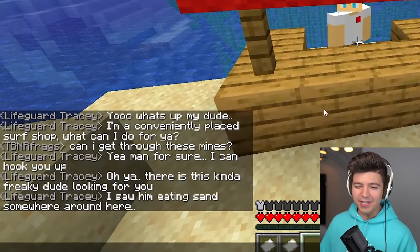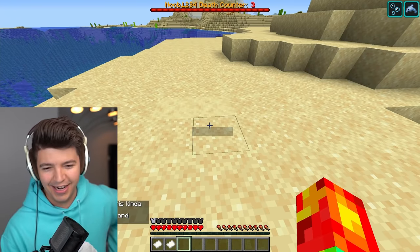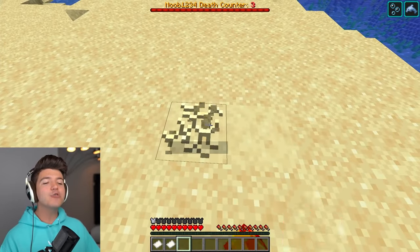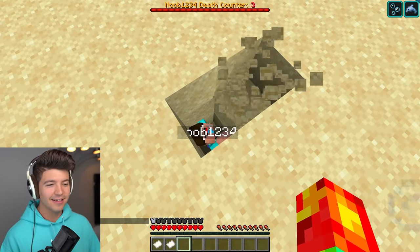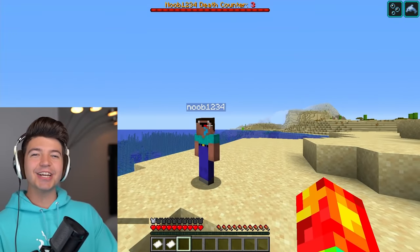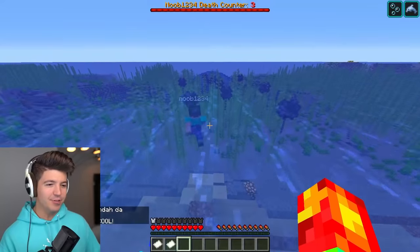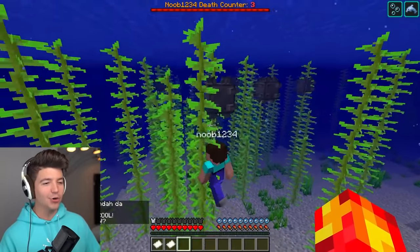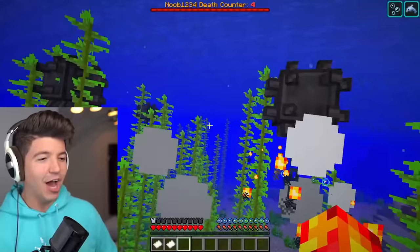There is a kind of freaky dude looking for you — it couldn't possibly be the guy underground, right? This is very inconvenient — can you please come out of here? Hello there. How did you punch that block immediately — is he in creative mode? He knows the base under the waters. What do we have to do to get through, Noob? We need to be very careful. Have you ever seen Finding Nemo when they set off the mines? This is like that — you gotta be very careful.